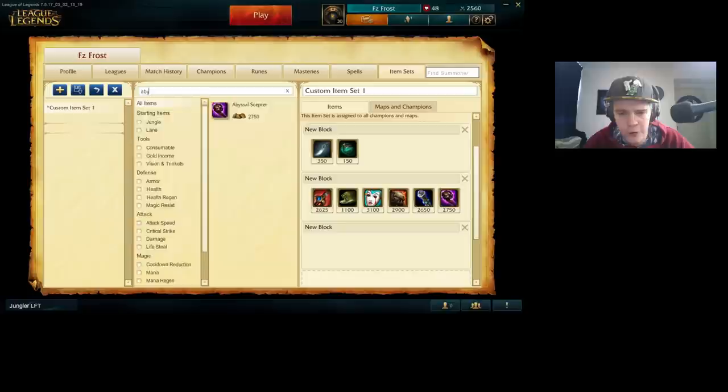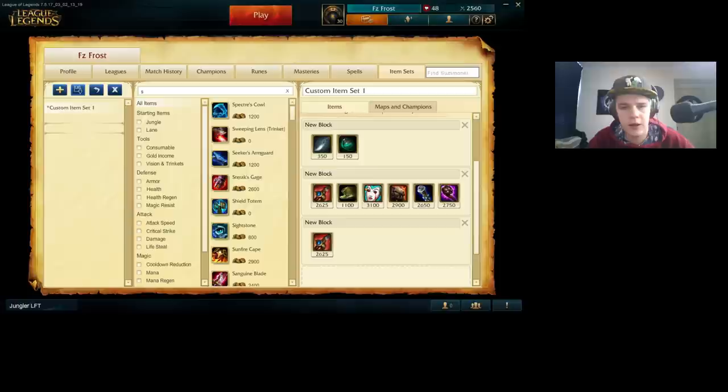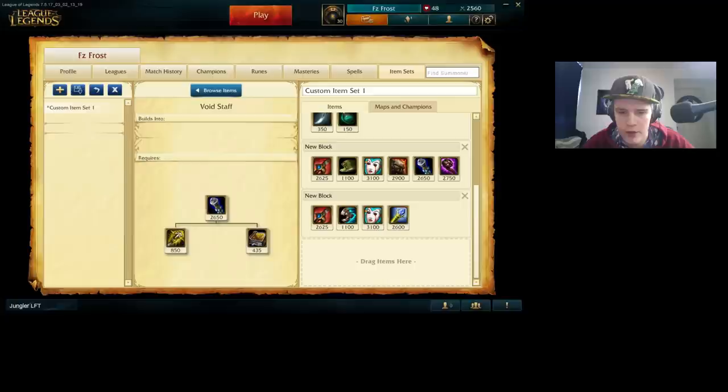So to put both builds in perspective: the damage build works if you're very far ahead — you can optionally replace Zhonya's for a Rabadon's Deathcap to deal more damage, but that's riskier since you can easily get bursted. Zhonya's gives you that safety net you need in a full damage build. The tanky build is more of a support-score build — it gives you a lot of damage while being very hard to kill, so it doesn't need that safety net. Those are pretty much the Elise builds I'd go for right now. If you have any questions about build situations, I'll try to answer them in the comment section below.